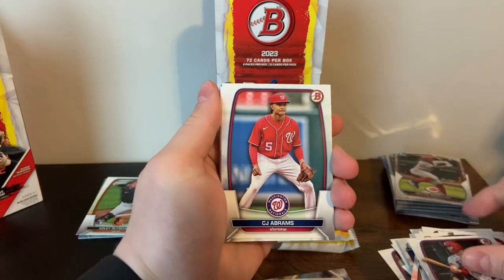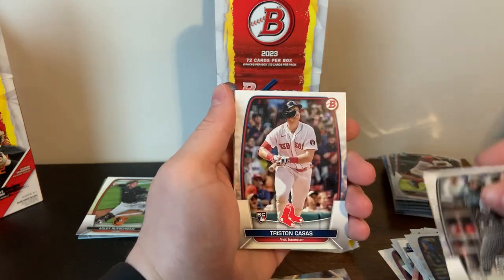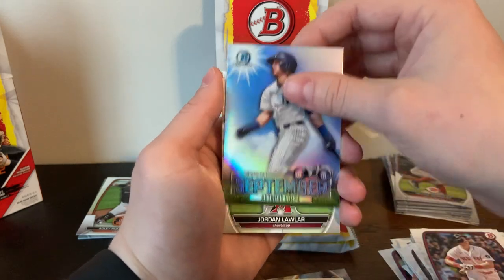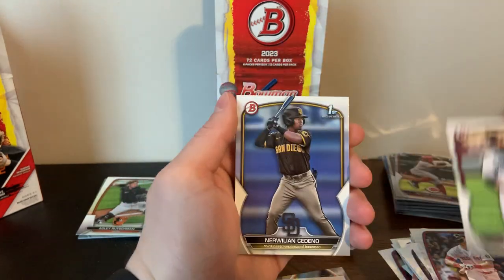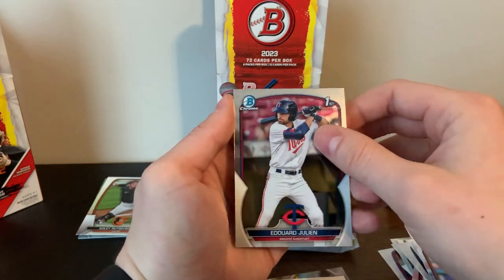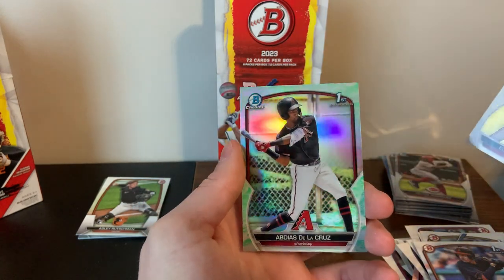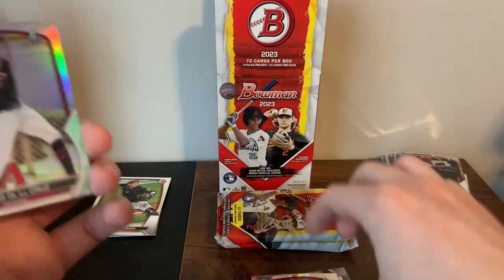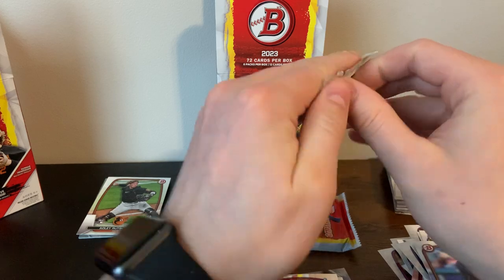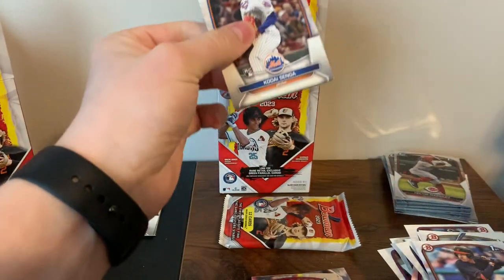Cween, Josh Jung, CJ Abrams, Jose Abreu, Nolan Jones, Luis Robert, Trittan, and an Anthony Volpe Sights on September insert. Jordan Lawler, Godino, Benscombe, Eduardo, Julian first Bowman. And then our lunar green — also a first shortstop, Adidas de la Cruz first Bowman. Any first Bowman can pan out to be really well — that's kind of the appeal of Bowman. They haven't proved themselves in the majors yet, but once they get called up their prices just soar through the roof.